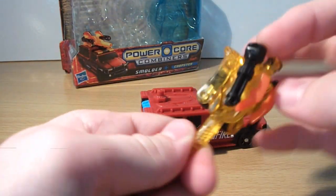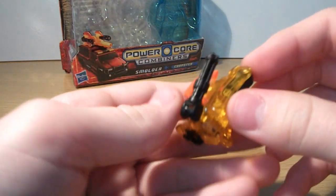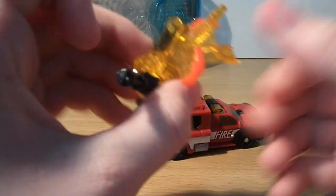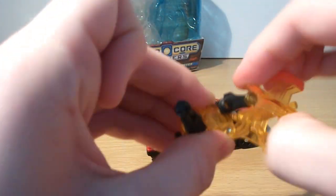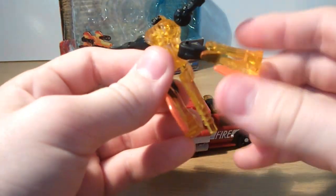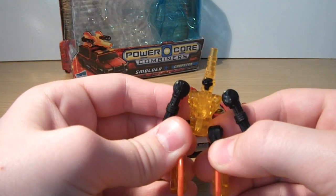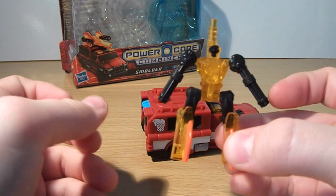You can kind of see his head there, but there's nothing you can really do about that. Transformation: you're going to have to flip the arms out. Just fold these legs down, just like that. And lift that piece up there. And there we have Chopster in Robot Mode.